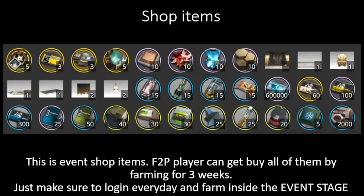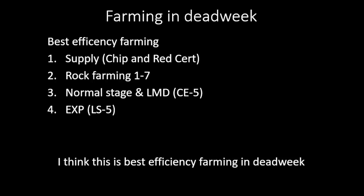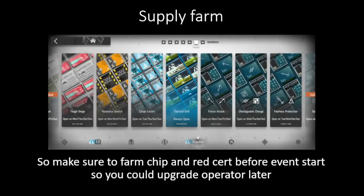As we can see, we still have some days left until the 3rd of November. I think this is the best efficiency farming strategy, so make sure to farm chips and red certificates before the event starts so you can upgrade your operators later. If this video was helpful, thank you for watching.